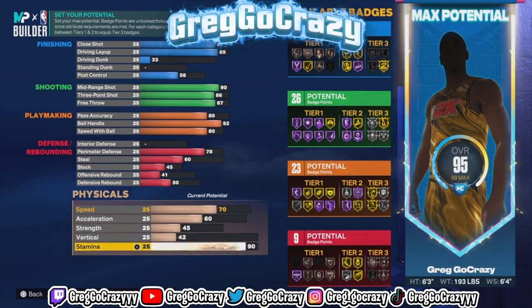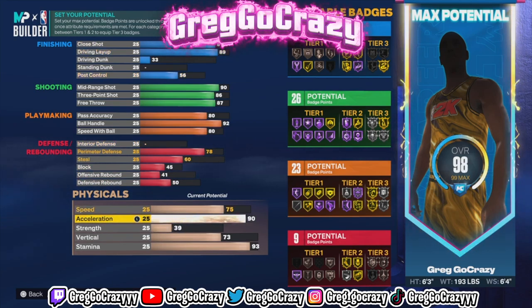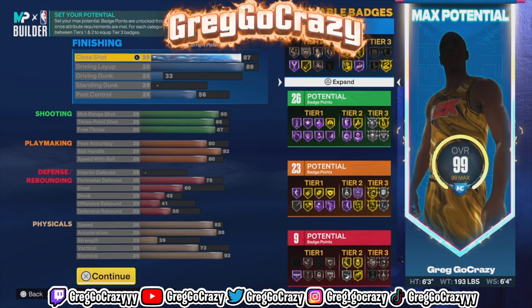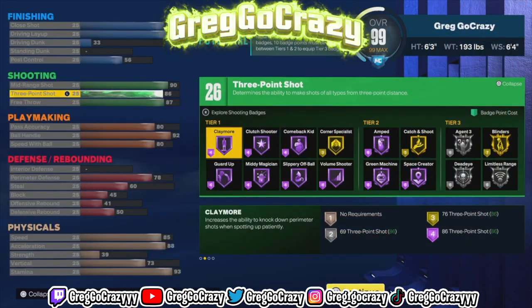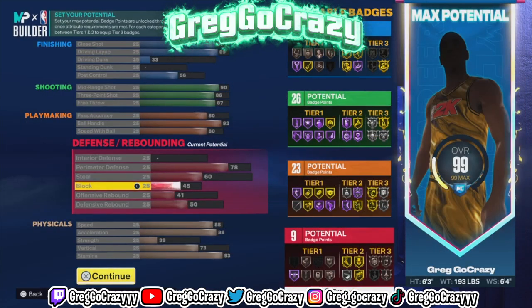For everything else, you want to put your stamina at a 93, your vertical at a 73, your strength at a 39, your acceleration at an 88, and your speed at an 85. With this build you get 26 shooting, 23 playmaking, and 9 defense — I know that's not really a lot.